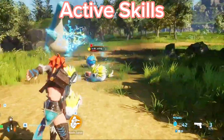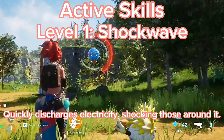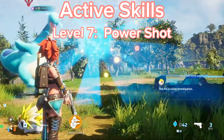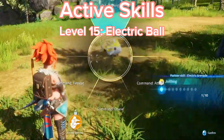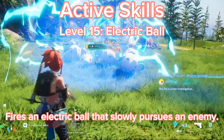Active Skill Level 1 - Shockwave: Quickly discharges electricity, shocking those around it. Level 7 - Power Shock: Charges energy into a focus blast. Level 15 - Electric Ball: Fires an electric ball that slowly pursues an enemy.